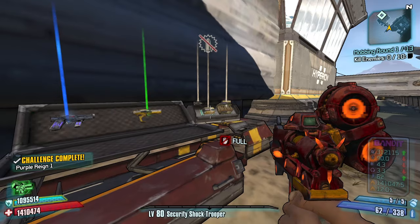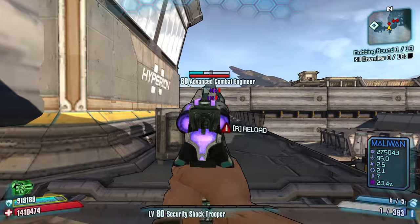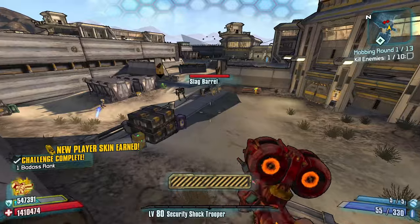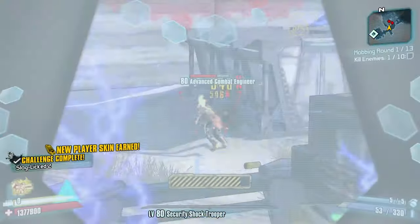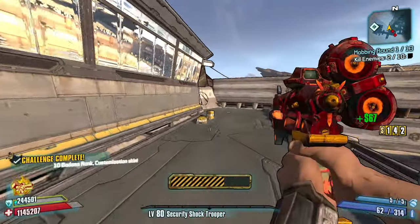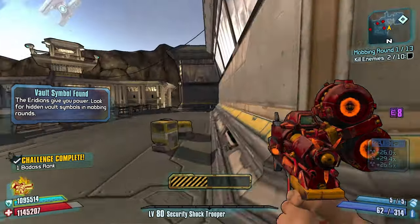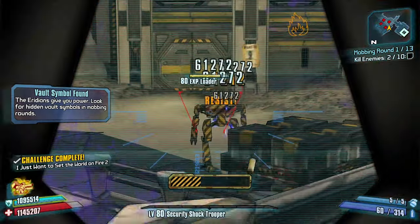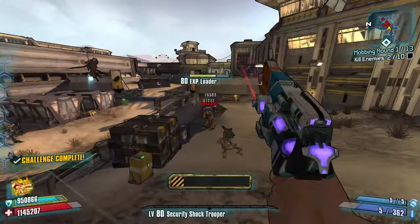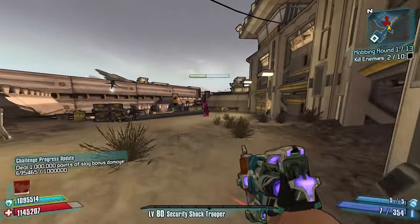Fire. So we're gonna slag. Go purple, thank you. Resist, that's fine. Our shield should be pretty good, though, because of our class mod. Melee damage — I'm good. This bandit pistol's gonna be really, really good when it all works out — when enemies have red health bars and so on and so forth.